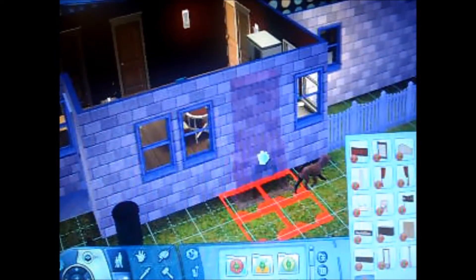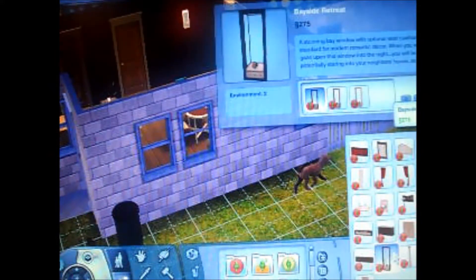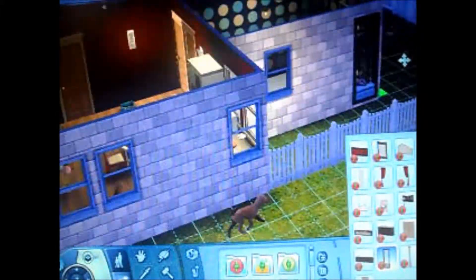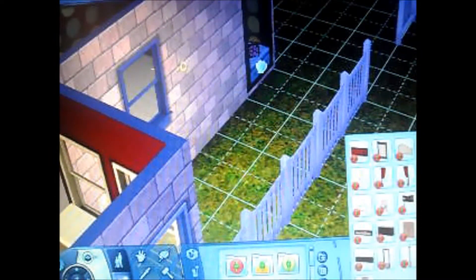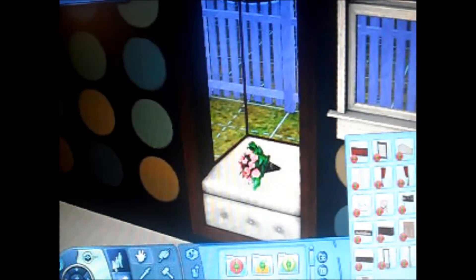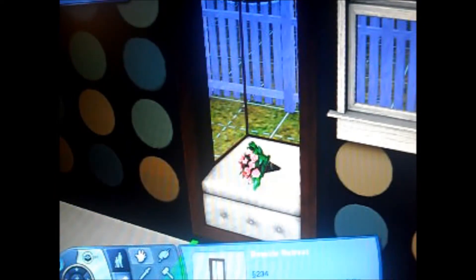We have a fancy fireplace - I saw this fireplace in the preview for Master Suite Stuff and it looked pretty cool. There's a window - it's a very nice window, I like it. I don't know if you can actually sit in that window area. So there's that little window with sort of flowers on it - I really like that window. I checked in live mode and no, you can't sit in it, but it would be pretty cool if you could.